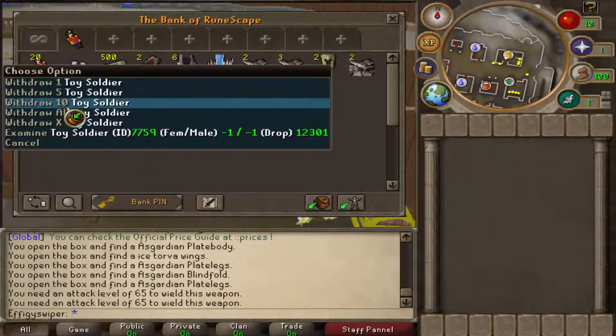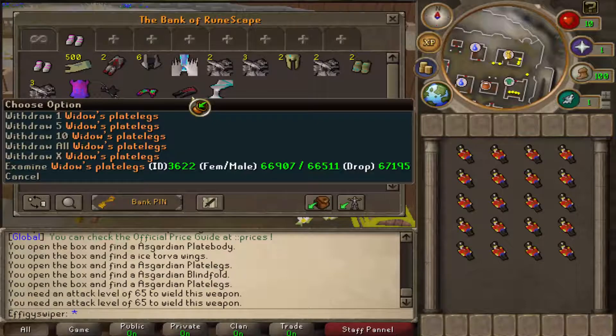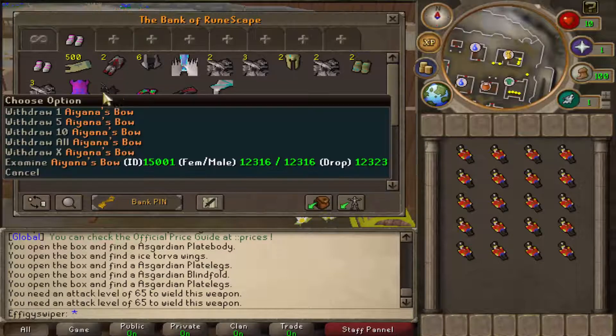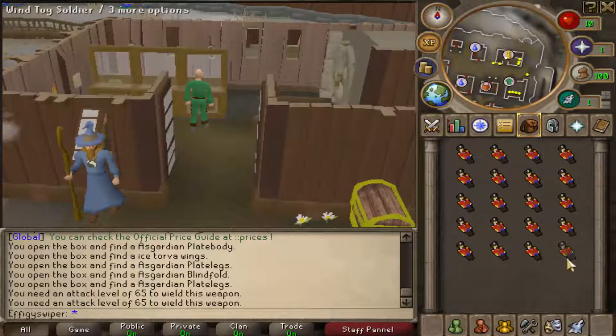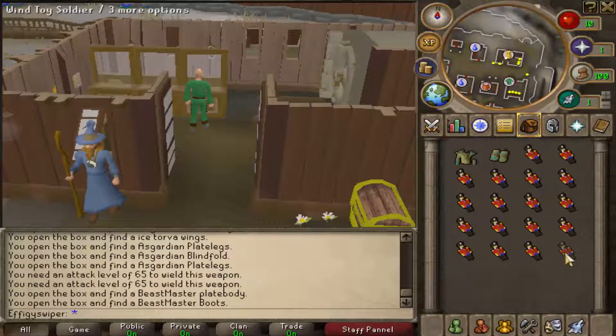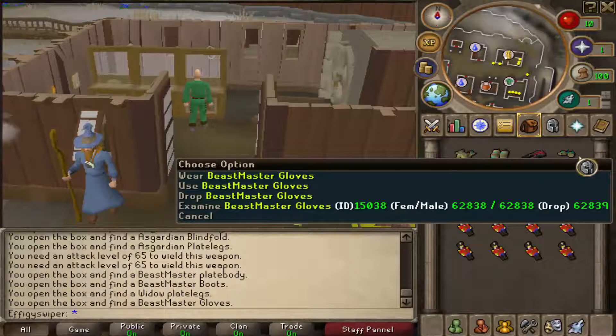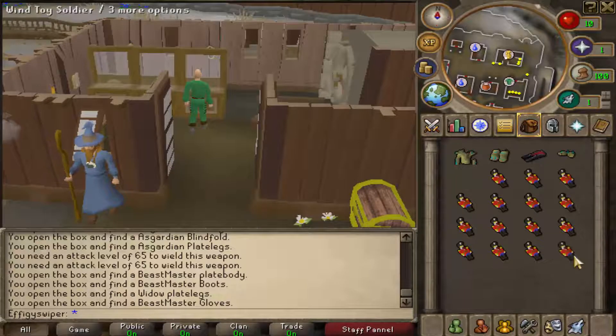Let's do the last 20. Let's see what we can pull out of our anus with this one. Hopefully something cool. I like these Widow's plate legs, Toxic helm, and Ayanna's bow — not gonna lie, dude, that shit's pretty slick. Ooh, the Beastmaster plate body! Beastmaster boots. Another Widow's plate legs.